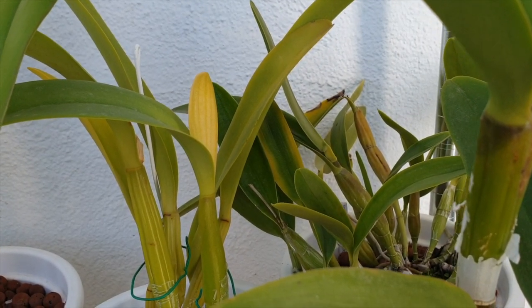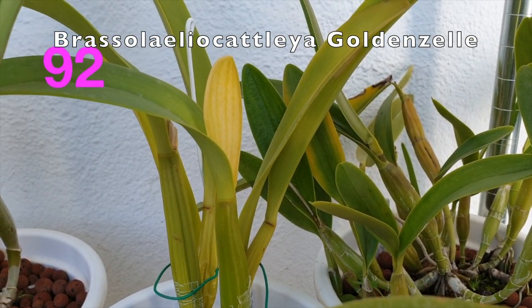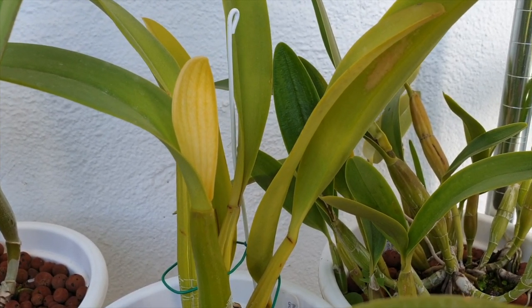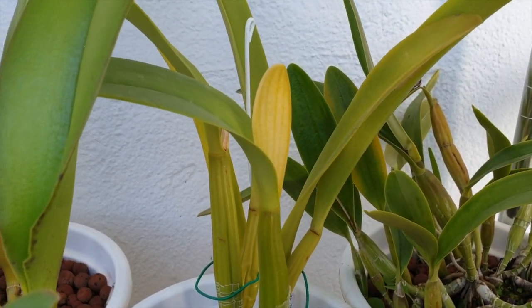Another sheath that I have is on my Golden Celle — Brassolaeliocattlia Golden Celle. There's no shadow in there; she's usually a winter bloomer, like a late winter bloomer — if she blooms, there's that.